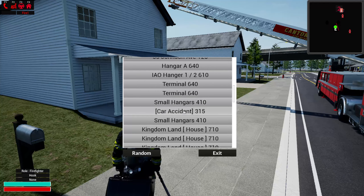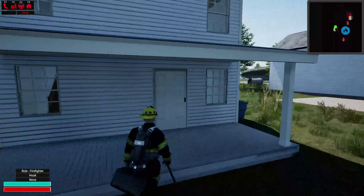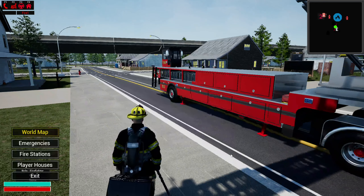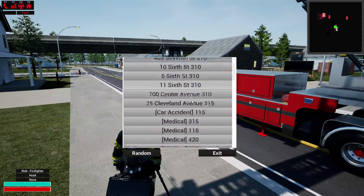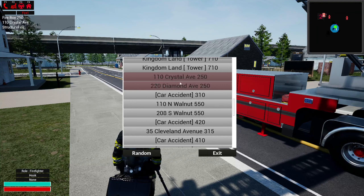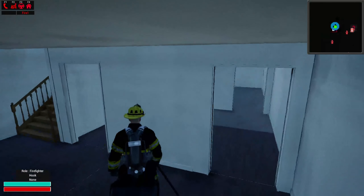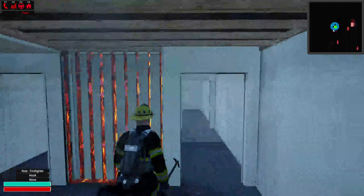Starting the demo — I think this is Diamond. I'll go ahead in here. I added a TIC (thermal imaging camera) and you can see this wall is hot. Victims and firefighters show up on it as well. I added some animations, and if you look up you can see the animation changes based on the location of what you're hitting.